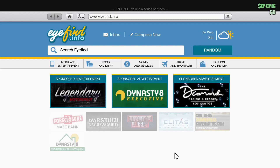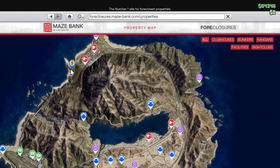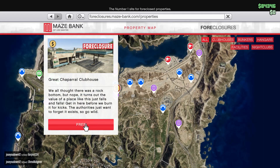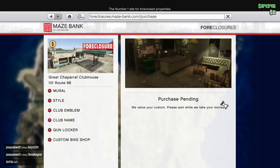Go to Maze Bank right here, enter the site, and as you can see a lot is for sale. I just bought one earlier, so look for the one that has a dollar sign. This one is actually free, so I'm going to buy it right now. Transaction pending — and now it's sold.